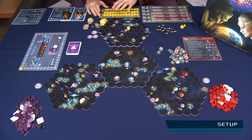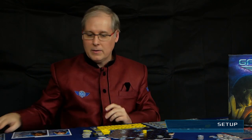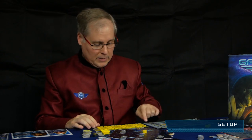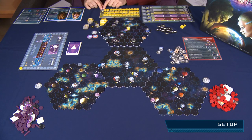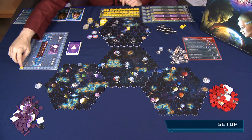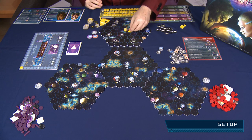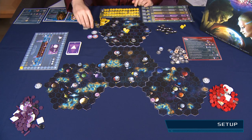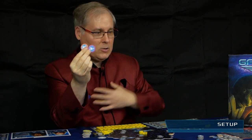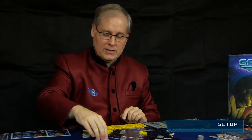Each player should have a population track, a technology track, two star people tiles, and a player reference card in their color. Line up the population discs on the population track, except for the six spot in the bottom right corner. Take the additional disc and put it on the zero position of the scoring track. Take three individual ship pieces and place them next to your home star. Every player also gets a set of war piece counters in all colors except their own, placed with the piece side face up.